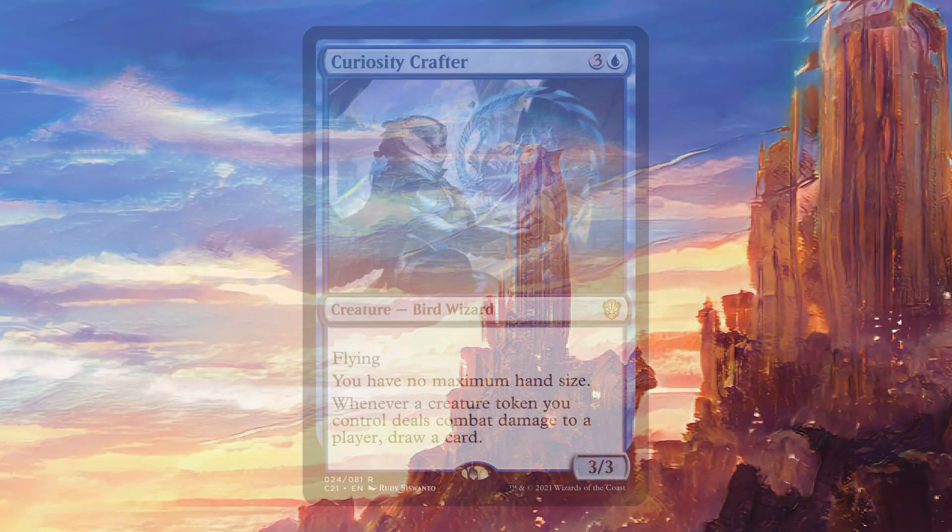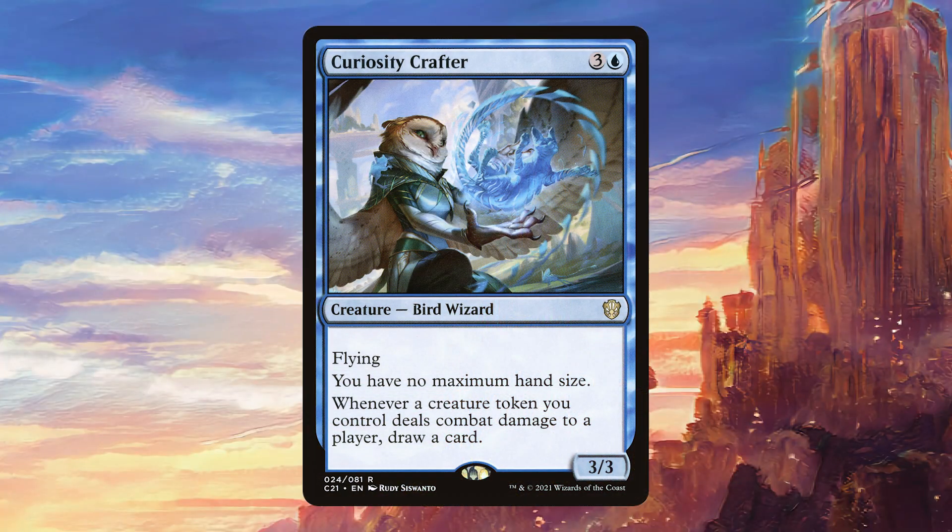Today we're going to be talking about Curiosity Crafter. For three colors and one blue, it's a 3/3 creature — bird wizard with flying. You have no maximum hand size, and whenever a creature token you control deals combat damage to a player, draw a card. This card is really awesome and it is only in 1% of all decks, which just seems way too low to me.